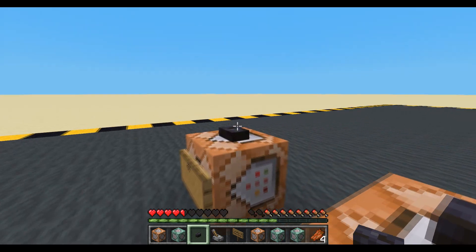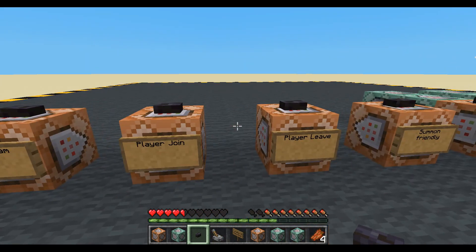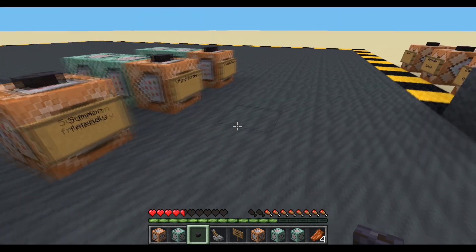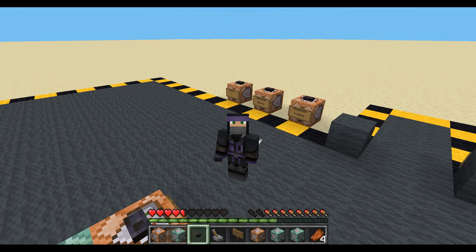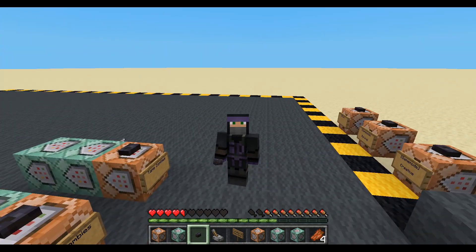Let's end it there. We've played around with a couple of mobs. If they're on the same team as you, they're not going to attack you. You can either join and leave the team yourself, or you can have them join and leave the team — choice is up to you. I will see you in the next one. Bye bye, take care.